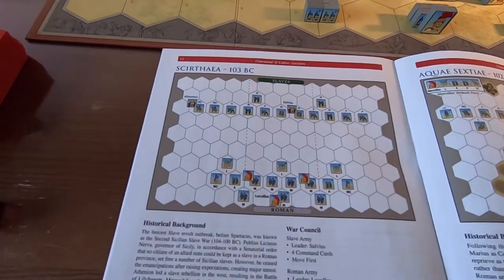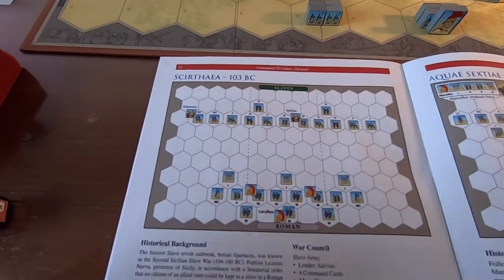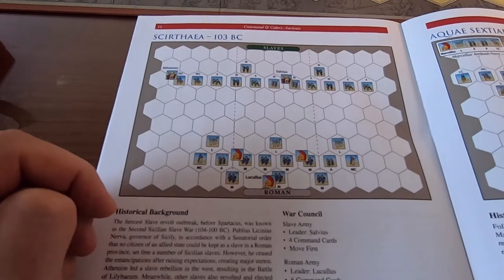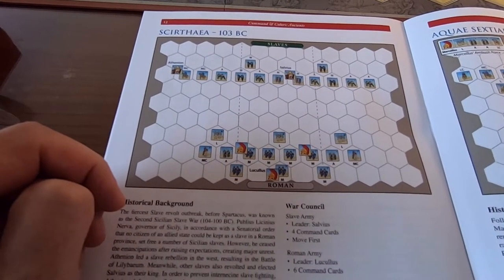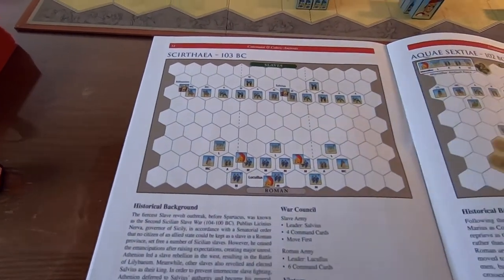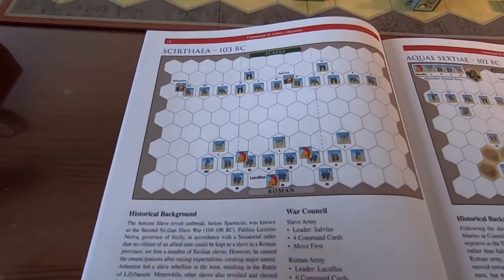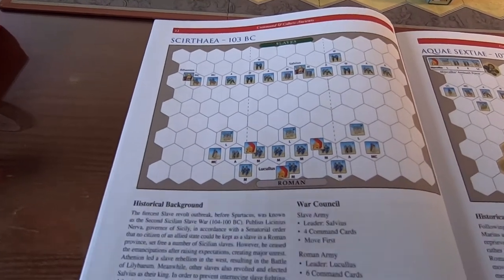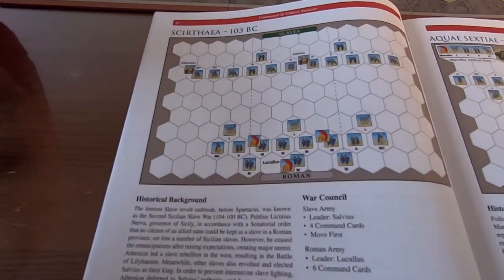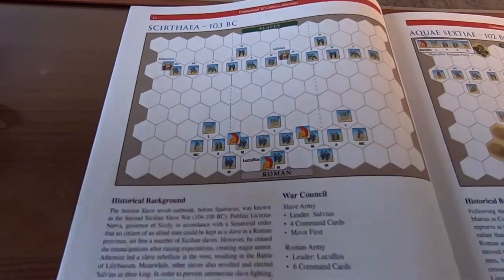This battle took place during the same time as the Cimberian invasion up in the north. The Romans had really serious problems on different fronts - they had battles in the east, they had been battling in Numidia, and now they had problems with the Germanic tribes and Gauls up north with the Cimberian invasion. But that's not all - they also had problems with slave revolts.